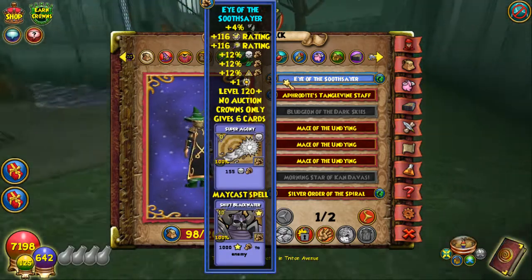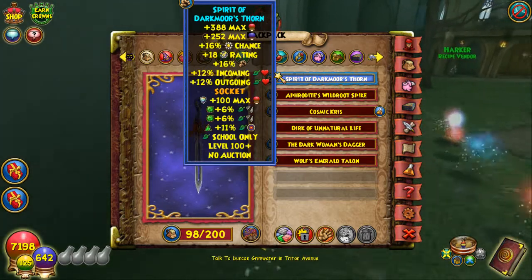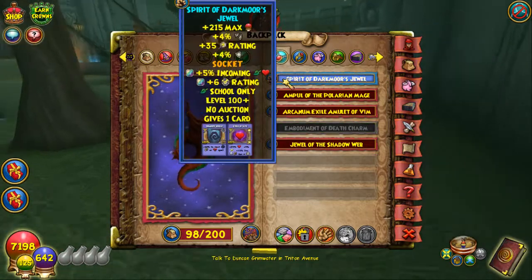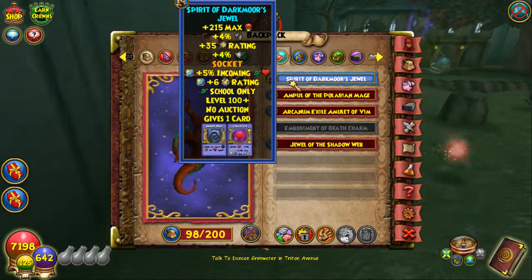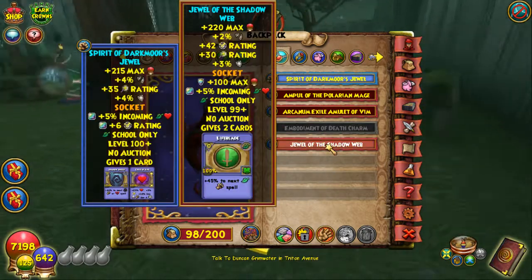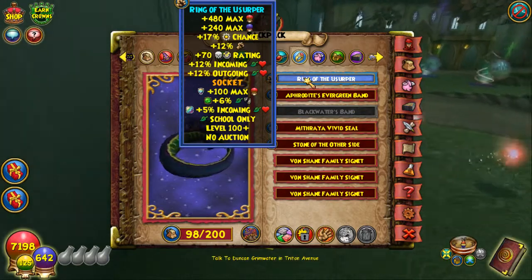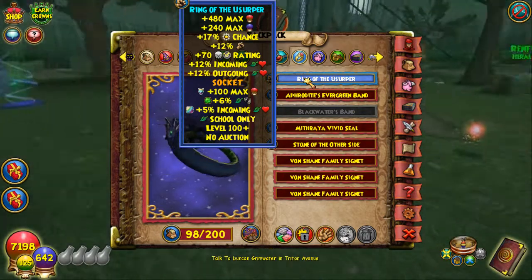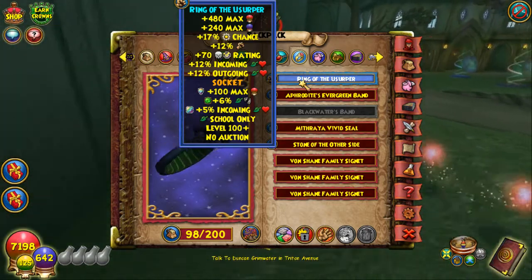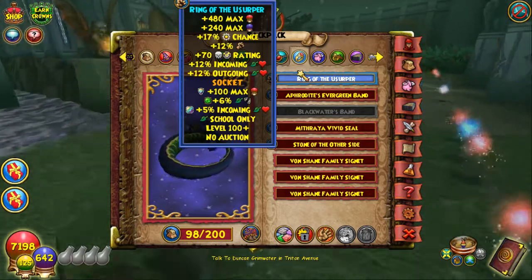The block and pierce, high damage as well — can't really go wrong with that. Spirit of Darkmore Form for the incoming and outgoing, high damage, good pips, good sockets. Spirit of Darkmore Jorge from Shane in Darkmore Part Two for pierce and resist; alternatively Morgan Family Elite is also very good. For the ring, Ring of the Usurper — I prefer this over the Duel Ring for Life for the simple fact that the incoming and outgoing is really good with the high damage as well.